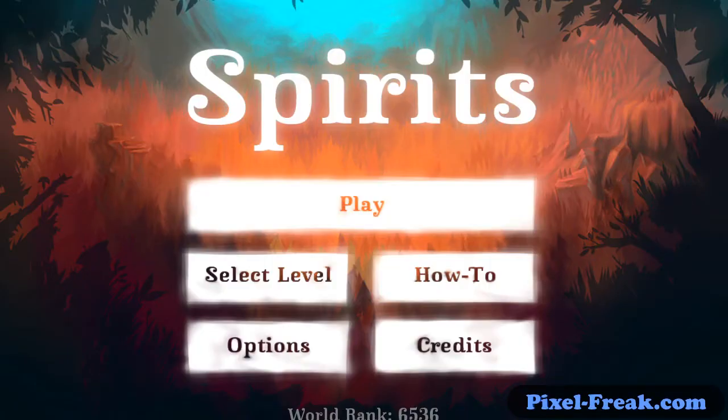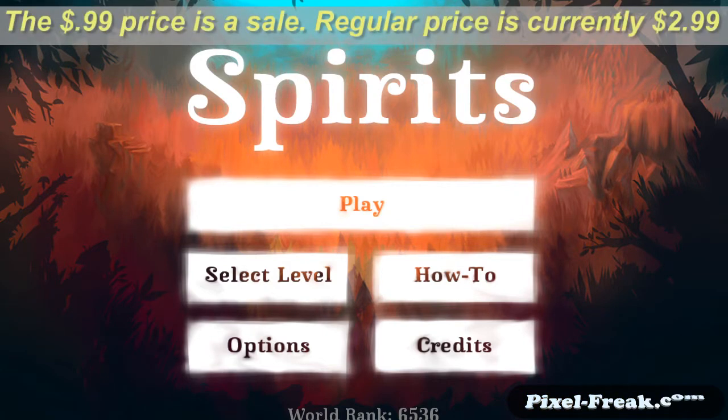Hello, this is Chris with Pixel Freak, and today we're taking a look at Spirits. This is a game that was part of Humble Bundle 3 that recently came out, and it's on the Google Play Store now for $0.99. It's actually the top paid app at the moment — a lot of value for $0.99.